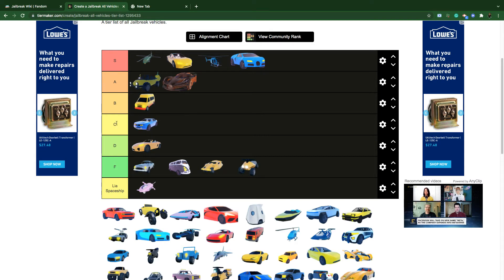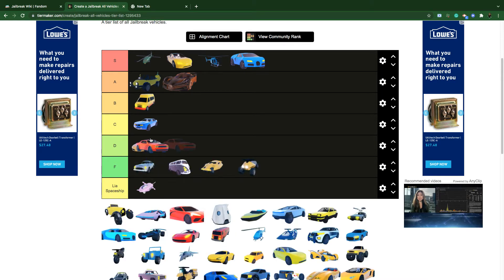The Camaro is C tier — C for Camaro, how about that? It's actually pretty decent and everyone needs a free car, so that's why I keep it in C tier.